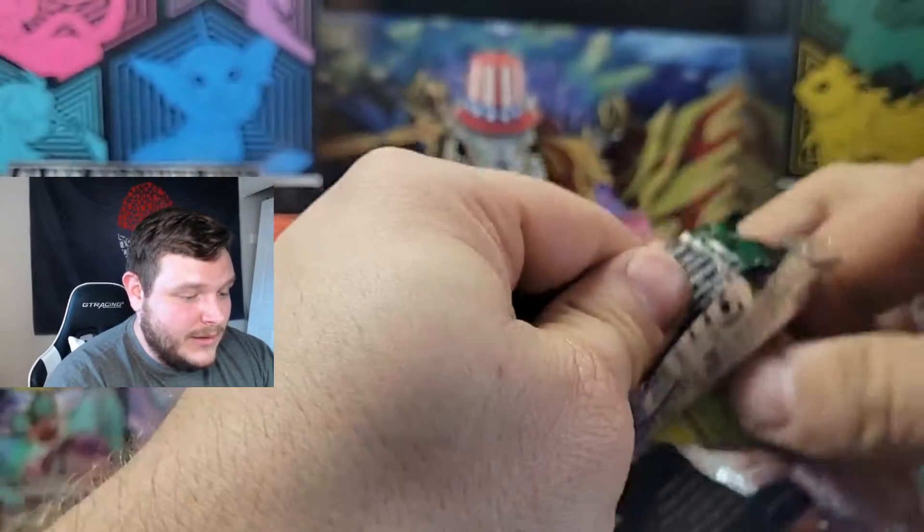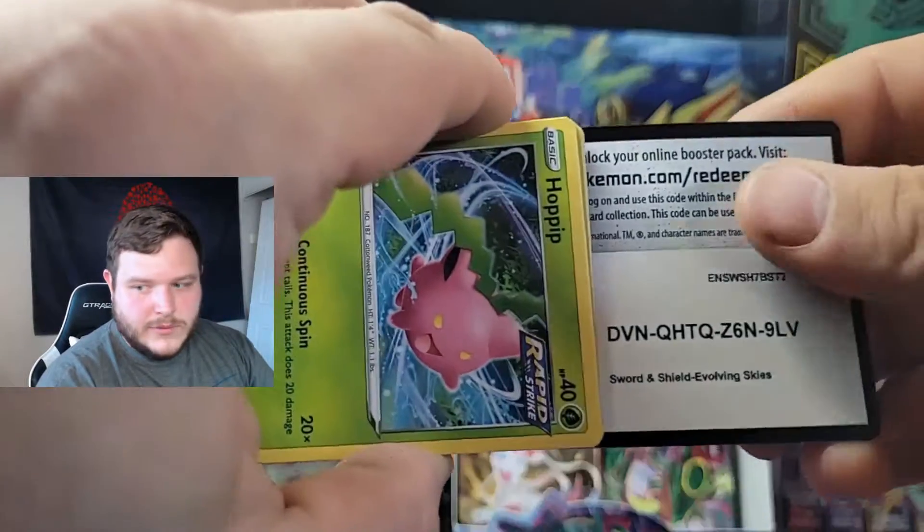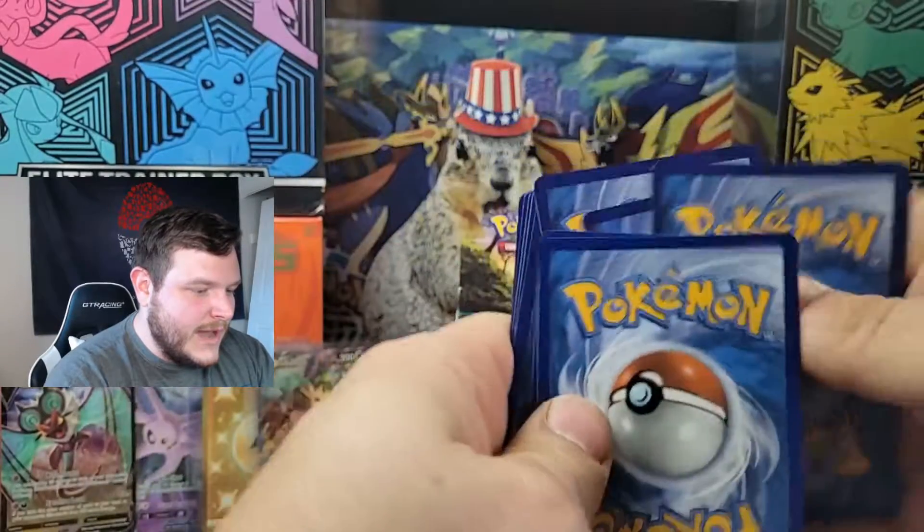Here's an Umbreon — that's a great trade, in my opinion. I think that's a great trade. Back on the left-hand side — a couple more chances at a hit. We're down to the final packs.